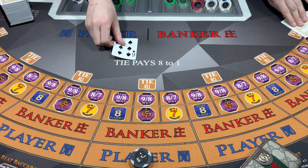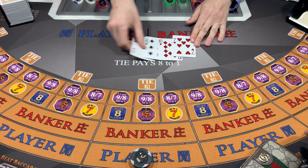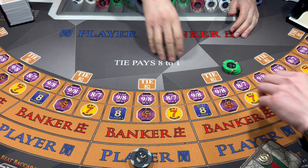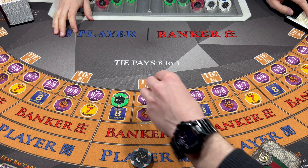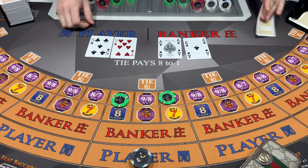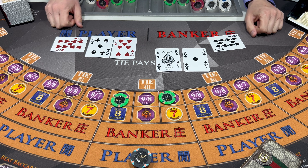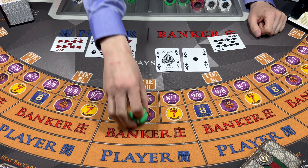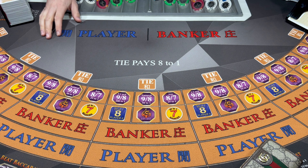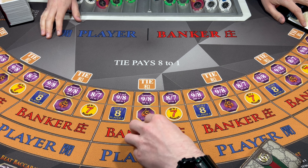Let's go 300 on the player. Seven, seven - Tie. Let's give these guys a go this time. Two - Banker wins. Wow, it's getting wild. Let's go 300 on the bank.